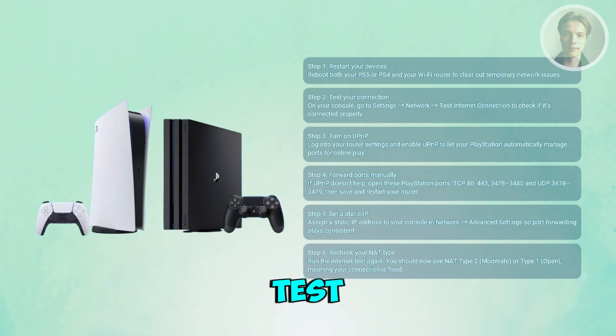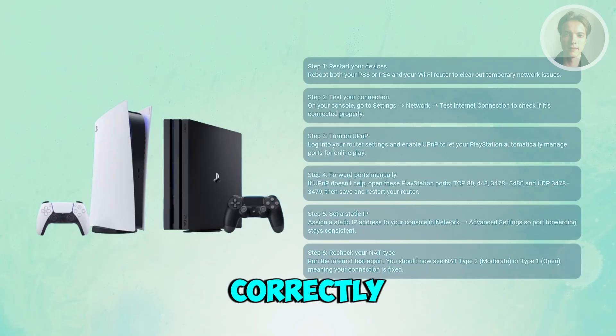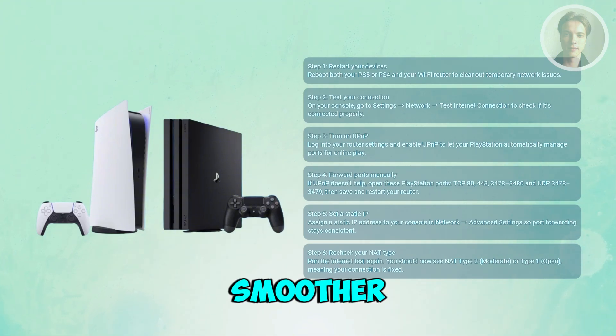From there, retest your connection. Run a test internet connection again on your PlayStation. If everything is set correctly, your NAT type should now show Type 2 (Moderate) or Type 1 (Open), which allows smoother online play.